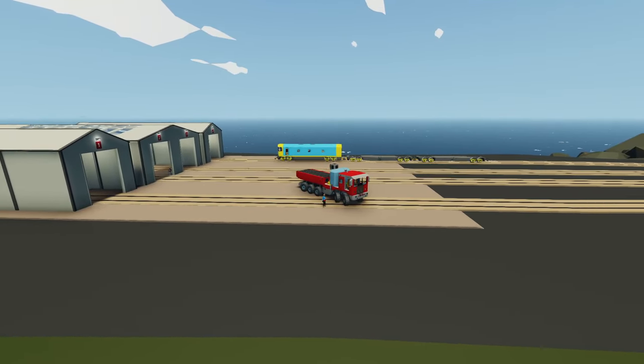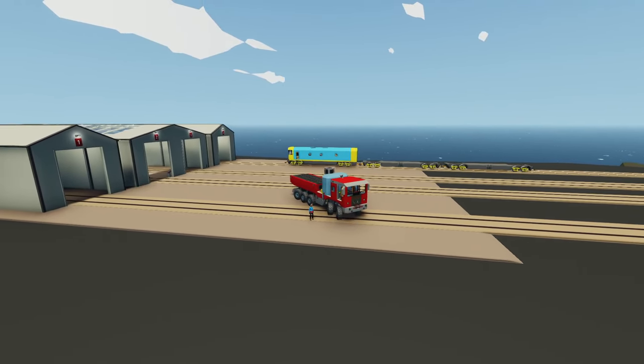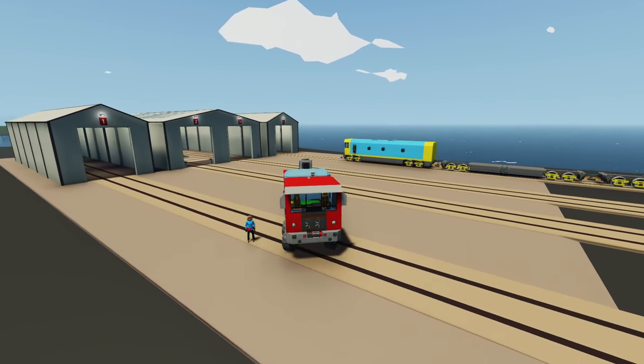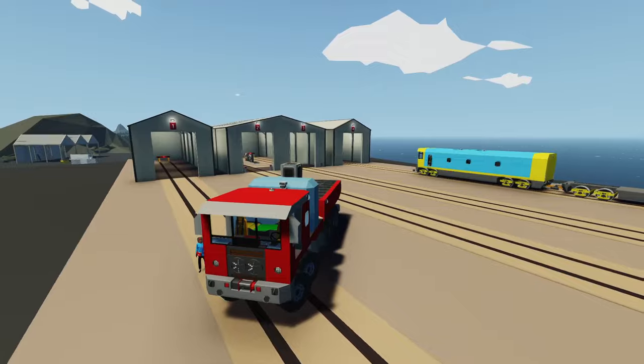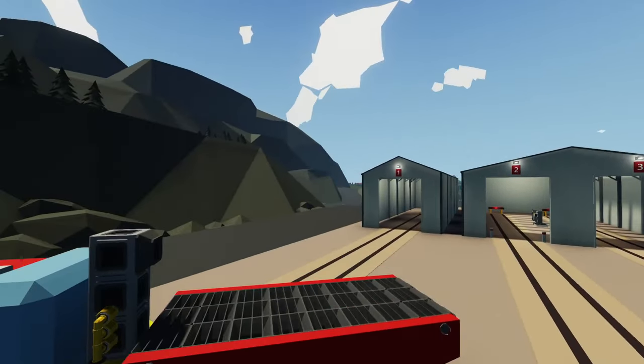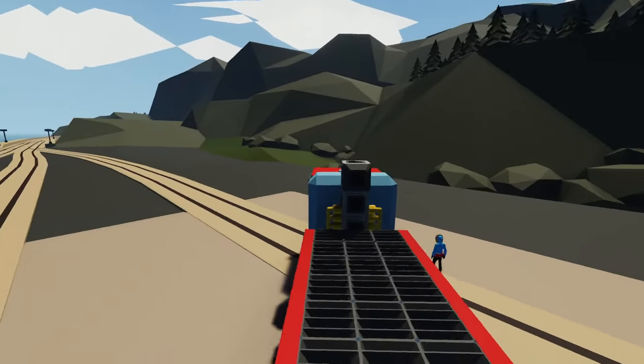Hey, what's going on guys? Welcome back to another Stormworks Career Survival. This is episode number 47 in our hardcore series. Last episode, we just about finished off our mining truck that you can see right here. And today, I'd like to build some sort of coal car to go for our train, so we can transport all the ore that we'll be mining to a sell point, which would be really nice.